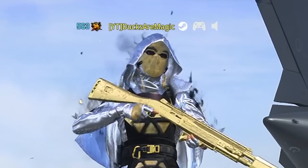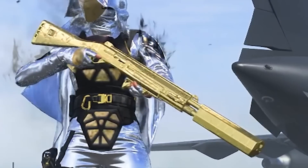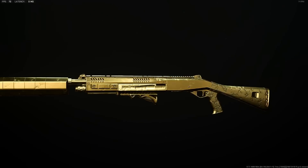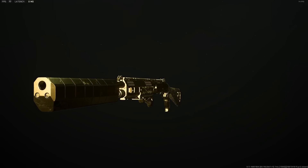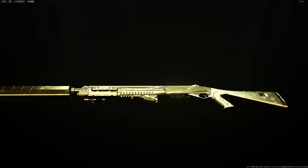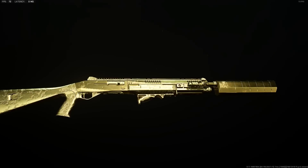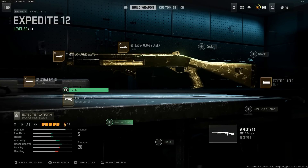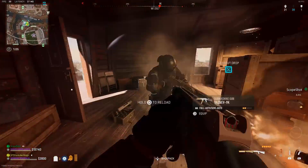Hey guys, Duxer Magic here, and today I took the Expedite 12 into Warzone because they straight up just buffed this gun. In Season 4 it looks like they're trying to bring back the shotgun meta — they added pellet damage increases and things like that, and they nerfed the other shotguns but just didn't touch the Expedite 12. So this is like the best shotgun to use right now.